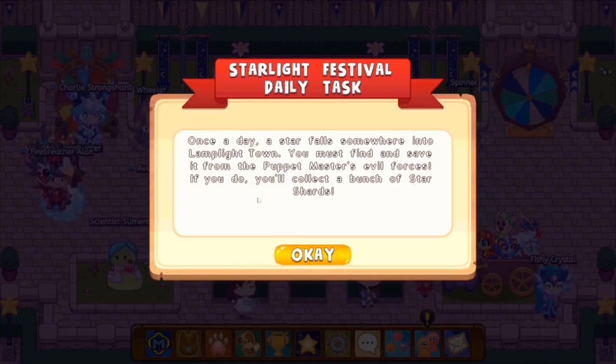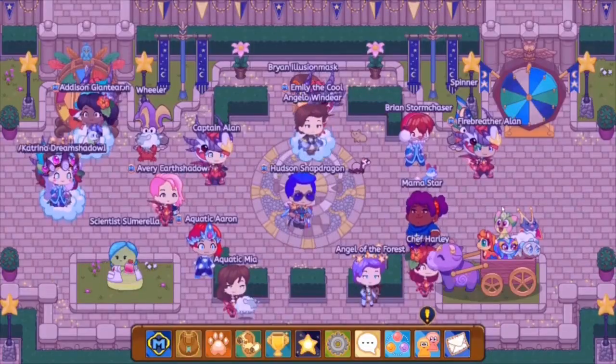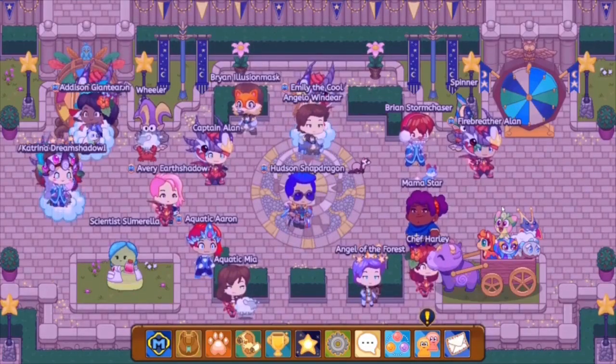So the daily task basically tells you that every day a star falls from the sky into the world of Prodigy, and you have to find the star before the Puppet Master's evil forces do. Then you battle those evil forces and take the star for yourself. In order to obtain these 10 star shards, you need to go exploring in Prodigy and become a monster hunter.